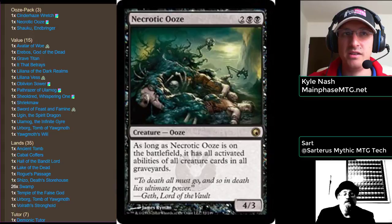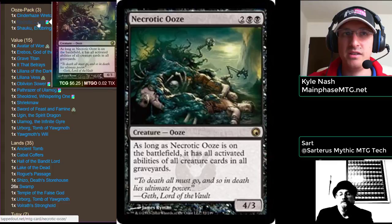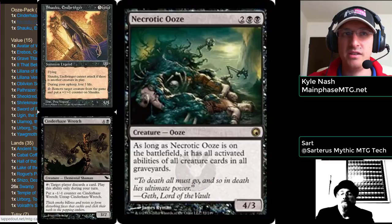Necrotic Ooze is in here as an alternate win con — or really what it does is slow down the match significantly by exiling everybody's creatures. It's a three-card combo with Necrotic Ooze on the battlefield and two other cards in the graveyard. Necrotic Ooze costs 2BB for a 4/3 ooze, nothing special on its own. But it says as long as Necrotic Ooze is on the battlefield, it has all activated abilities of all creatures in all graveyards. So it does everything that everything in the yard does.